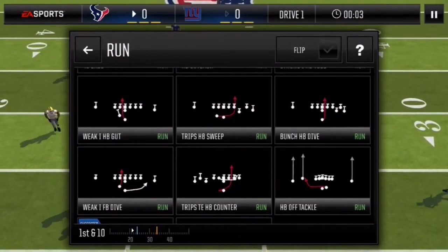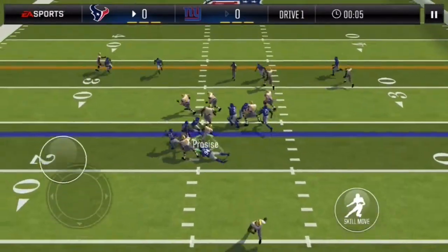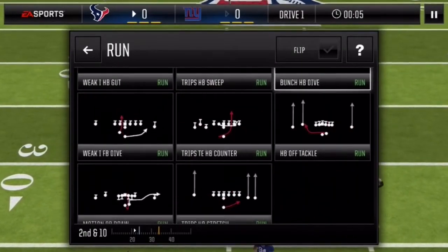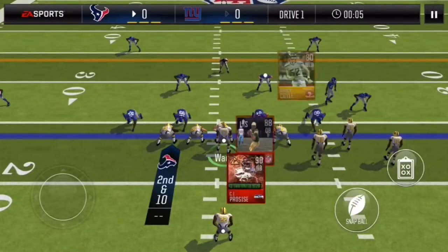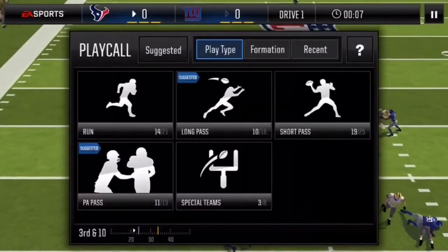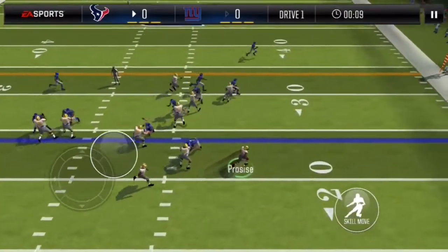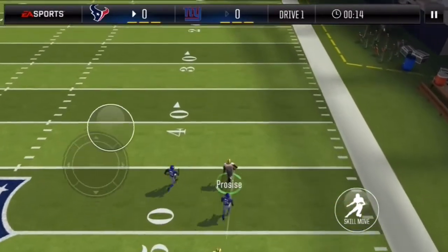We'll go weak Halfback Dive. Of course it got countered — that's the story of my life. We could go toss but that might be countered as well. We'll go Bunch Halfback Dive again. My line isn't giving me anything — I haven't even gained a yard yet. Oh, there we go. Truck him — we just ran straight past him. Another touchdown, as long as he doesn't get chased down.